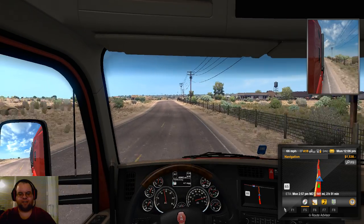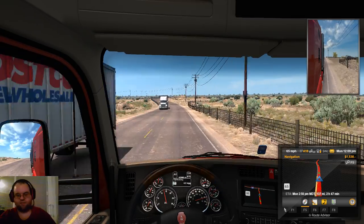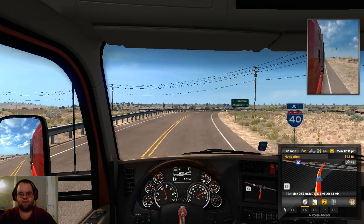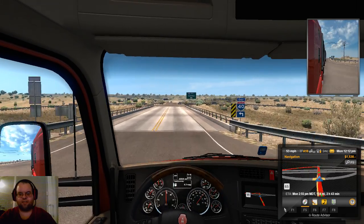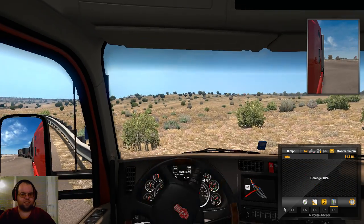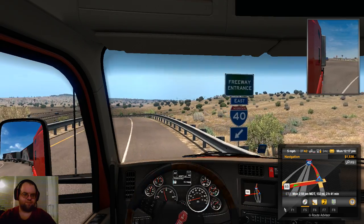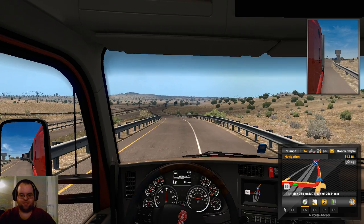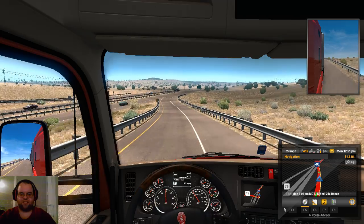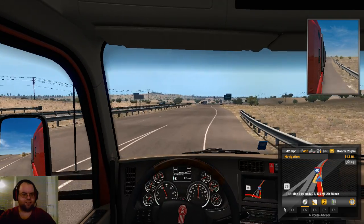We're coming up on I-40 now, didn't take too long to get there. Now we'll do a left-hand turn here — yikes, yikes. Still didn't damage the trailer, but did a heck of damage on the truck. Oh well, it'll still move. The braking intensity is a little too low. Look at that, this Kenny just doesn't have good brakes. So now we're headed towards Santa Rosa.